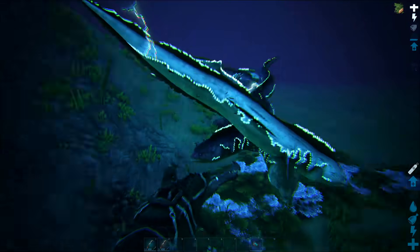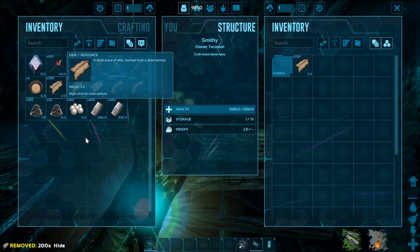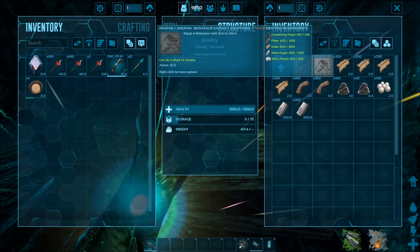Now for the neat facts I promised earlier. The mosasaurus saddle engram can be learned at level 78 and can be crafted in the smithy with hide, fiber, cementing paste, silica pearls, and metal ingots.